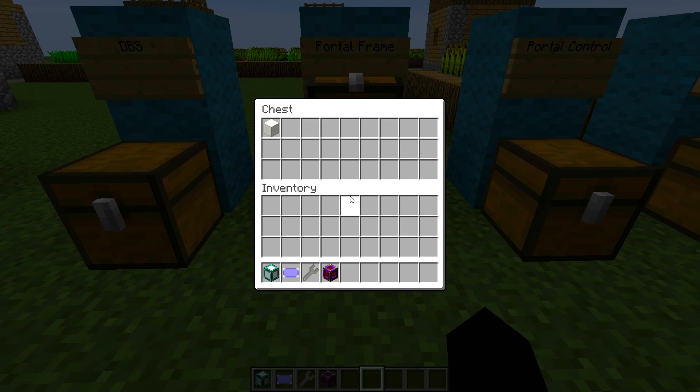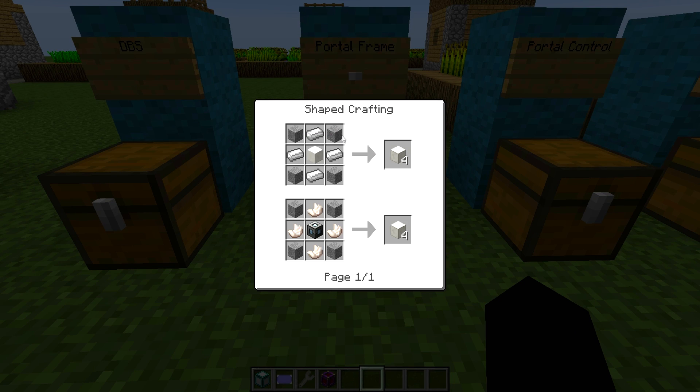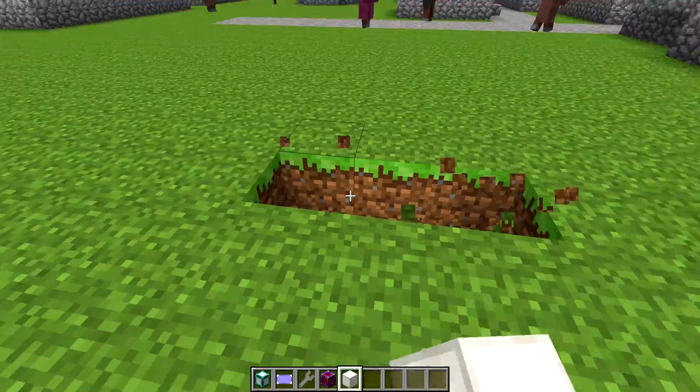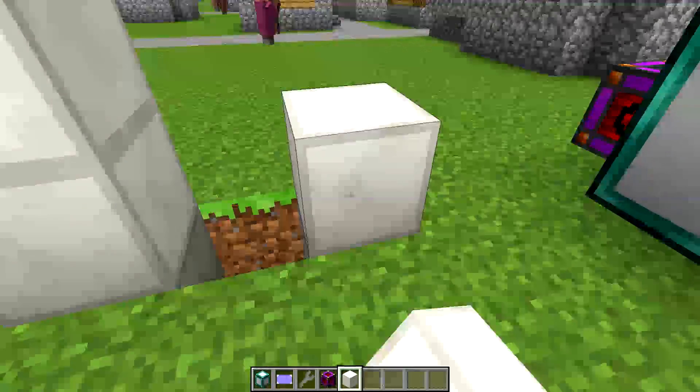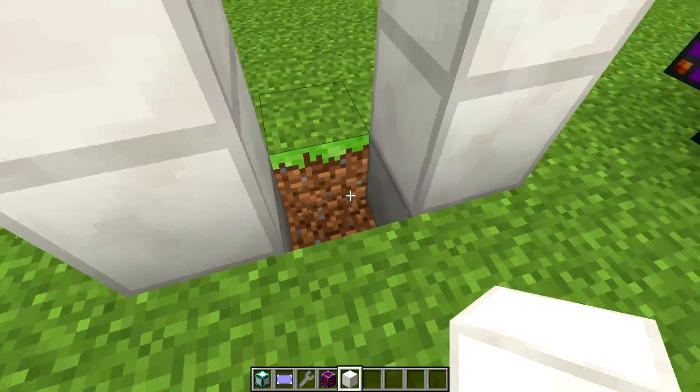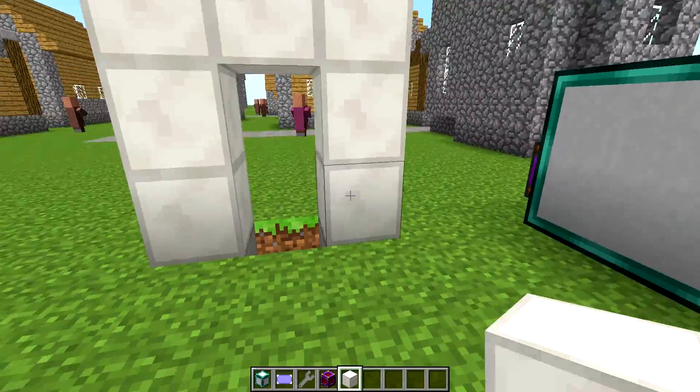So I'm going to move on to the next thing, which is the portal frame. The portal frame is built like so - just four stone, four iron, and a block of quartz in the middle. That gives you four frames. Now you could build a frame anywhere you like, and you could build it as simple as that - I'll show you why I left that blank in the next bit.